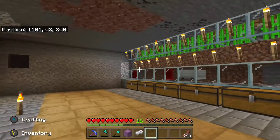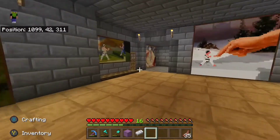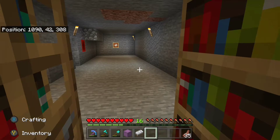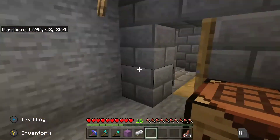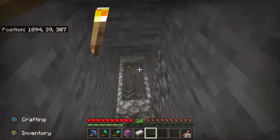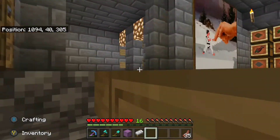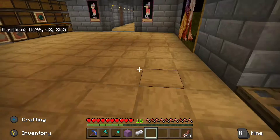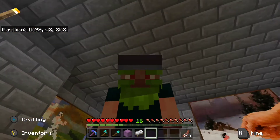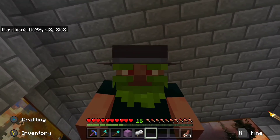I searched high and low. I tore the place apart, tore walls down behind there, went behind the sugarcane farm, checked in the back room I'm not using for anything yet. I went down and combed through my mines to make sure he didn't escape into there. He's not down there — he's nowhere to be found. It's super super super depressing and I'm disappointed with myself.